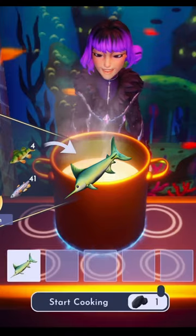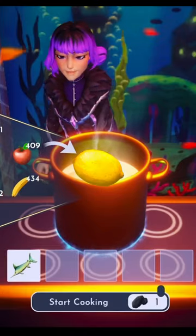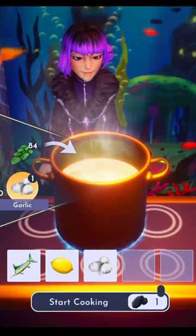First I had to catch a swordfish on Dazzle Beach. Then we'll need to harvest some lemons either in Forest of Valor or Glade of Trust. Finally we'll need to harvest some garlic in Forest of Valor.